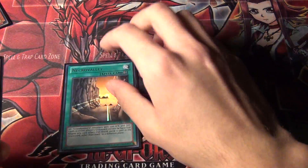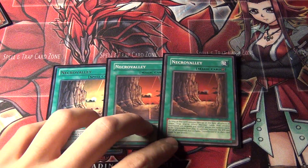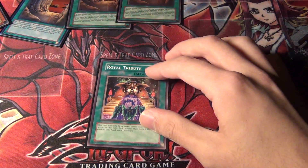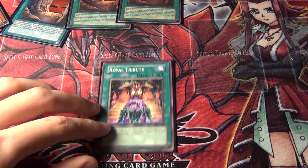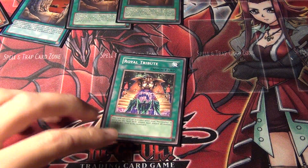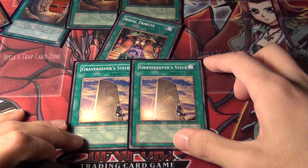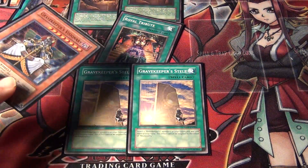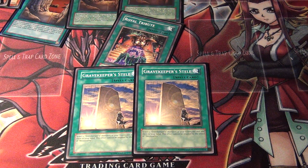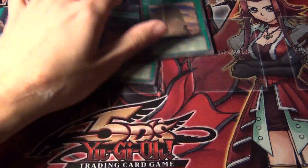For spells, triple Necro Valley — obviously you're going to run three of this field spell for Gravekeepers. And then one Royal Tribute, because sometimes I don't like to get rid of my own monsters, so I just put one. And then to recover Gravekeepers, especially since I run Visionary and you want to use Recruiter again and again, I run two Gravekeeper's Stele. So these are the Gravekeeper theme-specific spell cards.